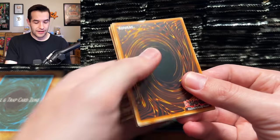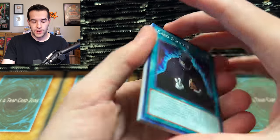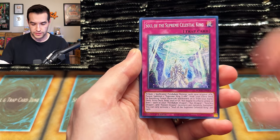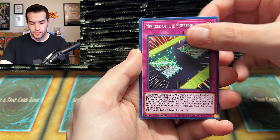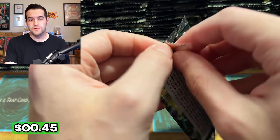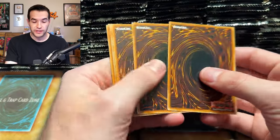We still have like 280 packs to go — more than that actually. I'm pack tricking right now, but it's going to be a long video so I'm probably not going to be doing that the whole time. We have the Miracle, we have Happy Guidance of the Horse. Very nice. So if you guys are excited, don't forget I do have the affiliate link.